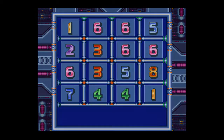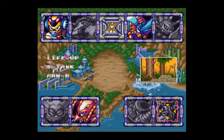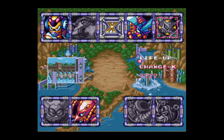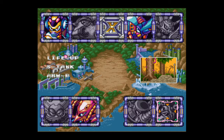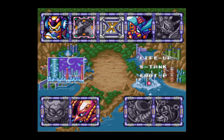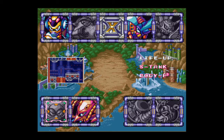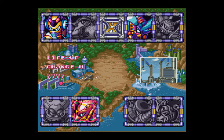However, the sensor upgrade does do something very helpful at the stage select screen. From now on, we're going to get a list of every item in the level that we haven't collected. If the item is marked in pink, you still have to collect that item. However, if the item is grayed out, that means you've already collected it. So based on this, we've already cleared Tunnel Rhino, Neon Tiger, and Blizzard Buffalo. We still have to go back to Toxic Seahorse and Volt Catfish, but we'll worry about those upgrades later. For the time being, it is time to move on to our main Maverick for this episode — Crush Crawfish. So let's go ahead and get started.